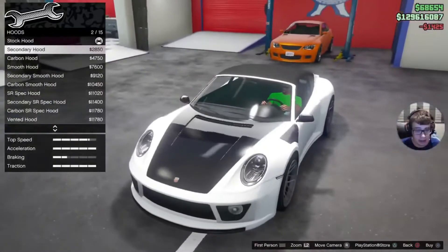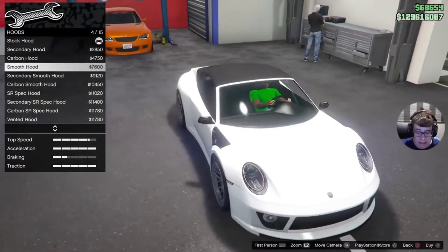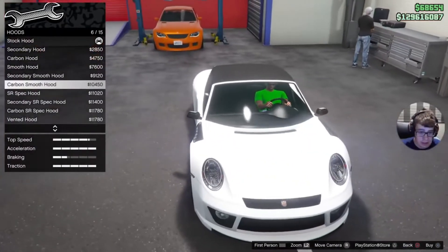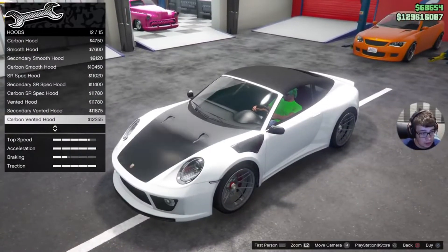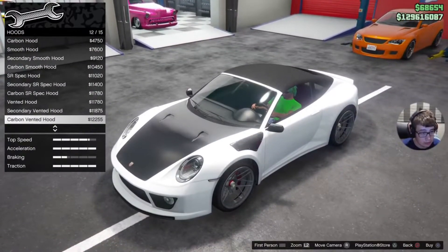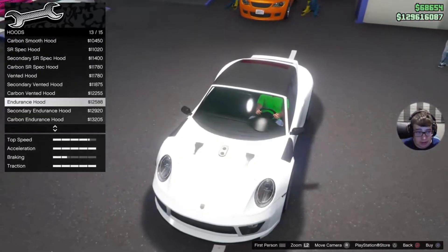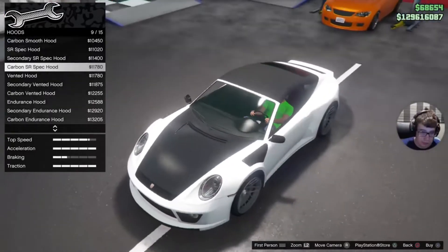Now we can change the car up as much as we want. We've got secondary hood carbon — I feel like we should do carbon, because most of the car is already carbon. So we might as well do some more carbon. Vented hood, secondary vented carbon vented hood — I don't really like those carbon vented hoods. I like that one, I think we'll go with that one.